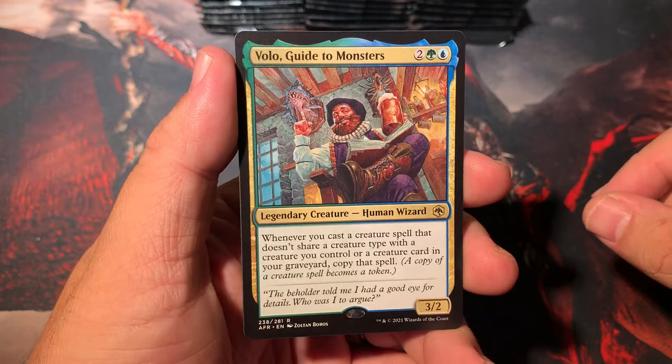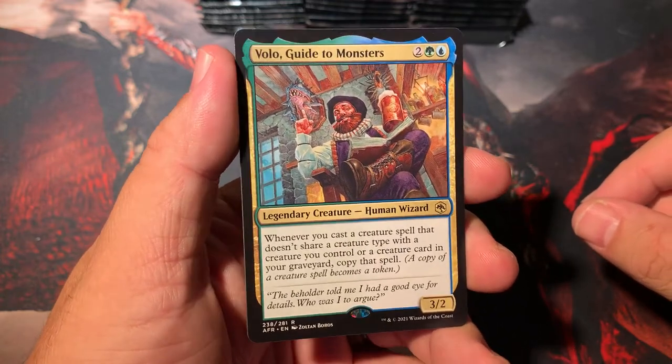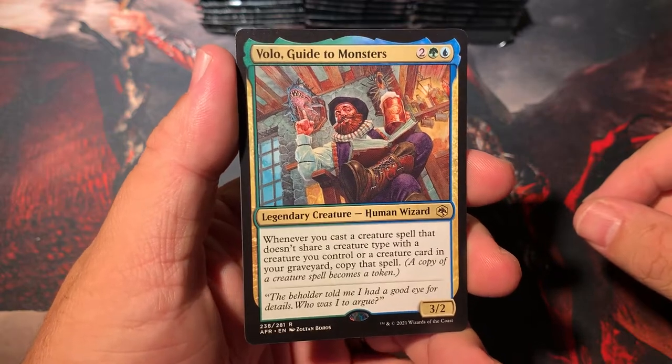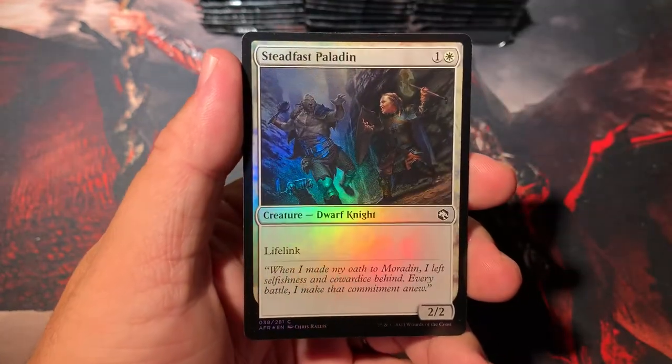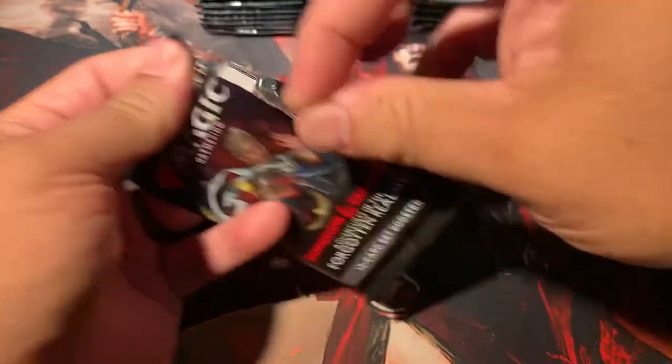We got a Meteor Swarm — that's our other rare — and we had a triple rare pack. Volo Guide to Monsters. This guy's entertaining and he's an entertaining card to play with too. Steadfast Paladin and we have some advertisements.